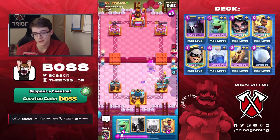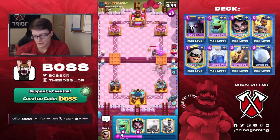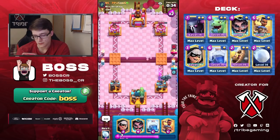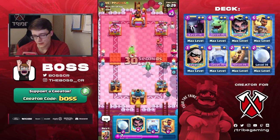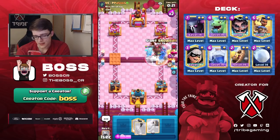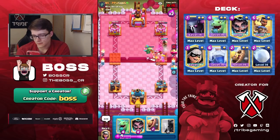That was a bad freeze — but that freeze might allow us to make a comeback, because in my opinion that was just a complete waste of Elixir. He barely got any damage from it, so I just do not think that was the play. That Barb Barrel was good though. We're gonna try to get a good value Lightning here — oh nice, we actually are able to hit both the Valkyrie and the Queen, that's exactly what I wanted.